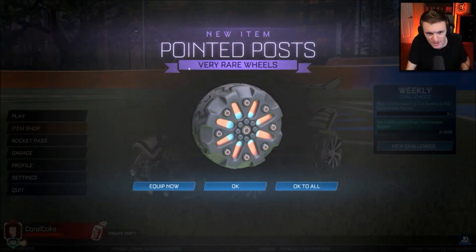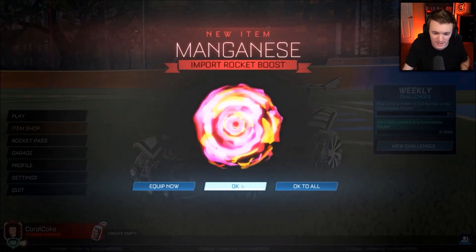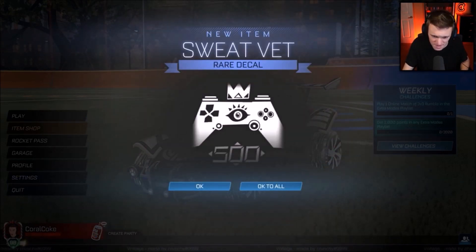We've also got three brand new items that are in the files — no idea when they're going to release. We've got these wheels, we've also got this boost on screen right there, and finally there's going to be another decal which, from this image, looks really, really good.